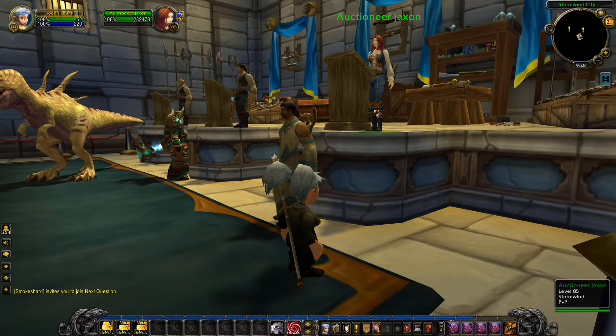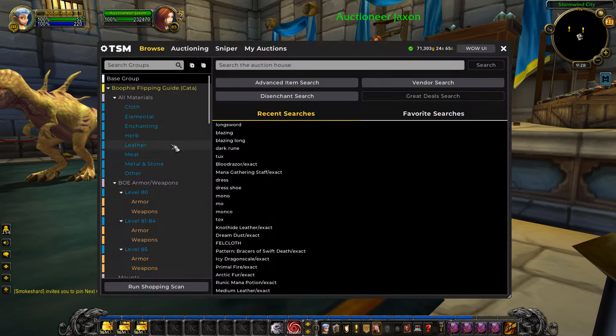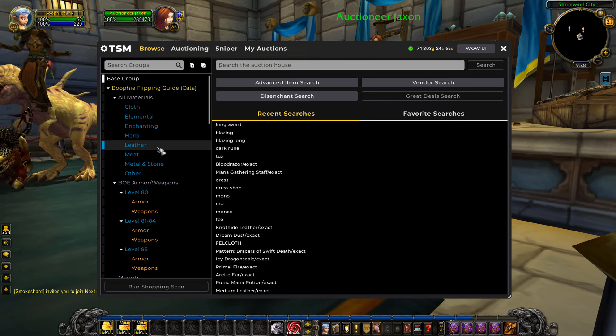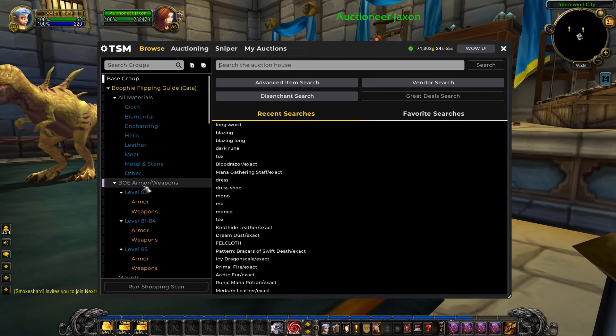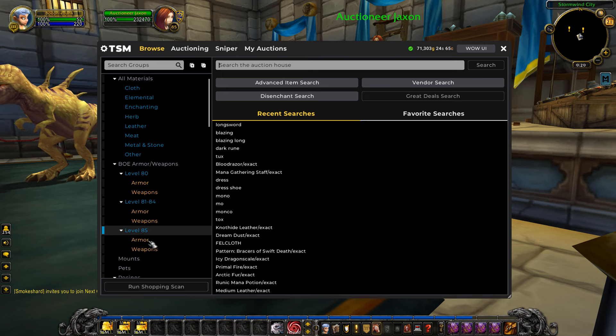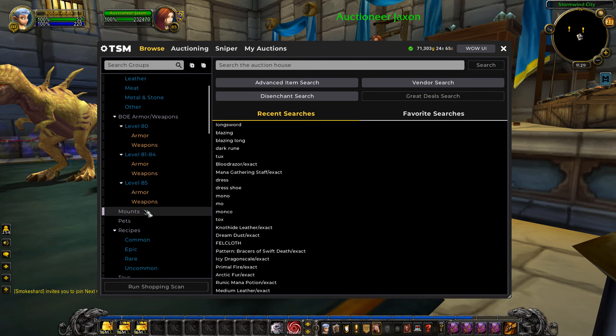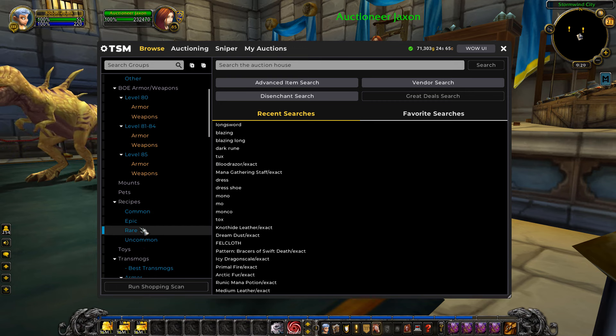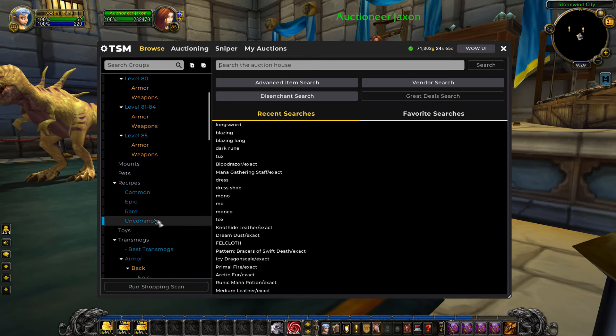When doing this you really need one add-on which is called TSM. With TSM it will show you price data for items and you'll also be able to make groups. These groups are all the best materials and the best BOEs to flip, from the leveling BOEs all the way up to the level 85 BOEs. We also have groups for all the mounts, the pets, and the recipes. All these groups are sorted out in subgroups to make them a bit smaller and increase the scan time.